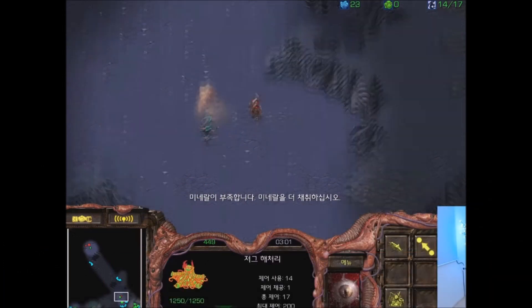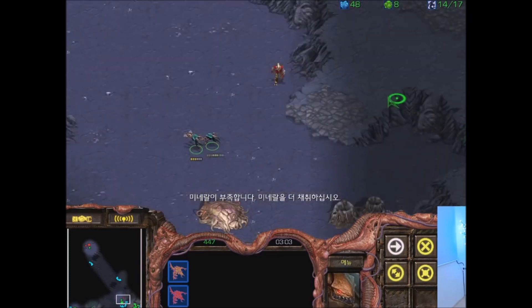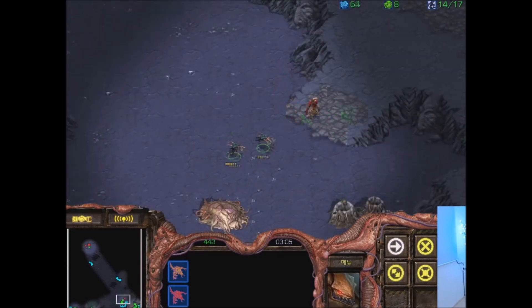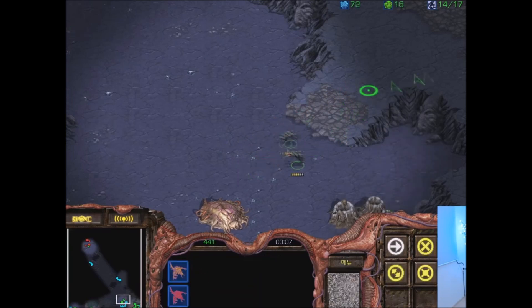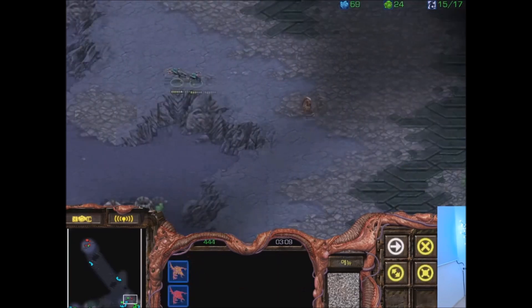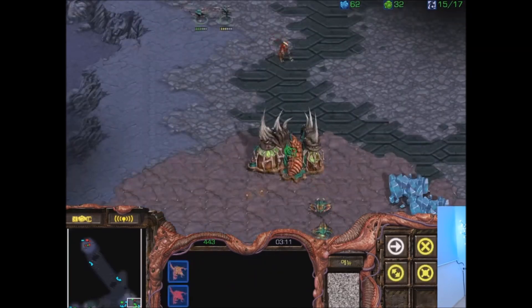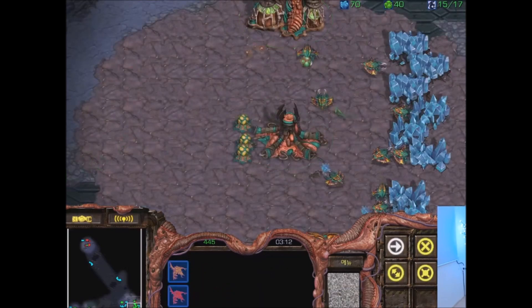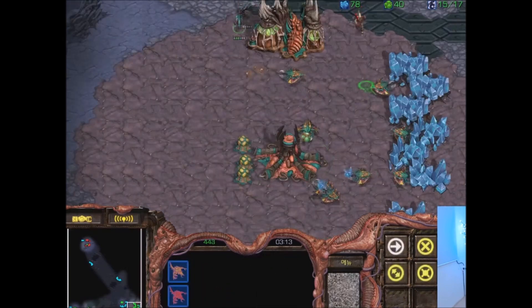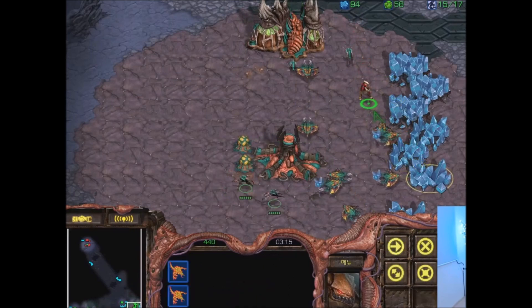Now, before a zealot ends up behind your minerals, it has to get there. As we can see, the probe is quickly sniped. Usually Protoss will bring a probe with their zealot, so if you get the opportunity and can pick off the probe without taking zealot hits, that's great to do. Also, if you have enough Zerglings to immediately surround the zealot — that means 3 or ideally 4 — go ahead and do so. If you don't have enough, or the Protoss has already gotten the zealot behind the minerals, we'll talk about how to handle that.